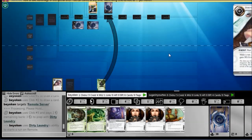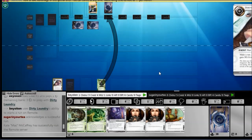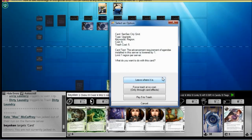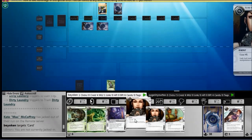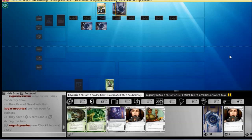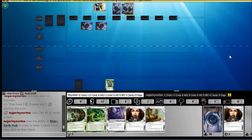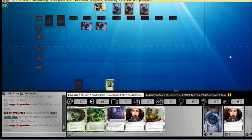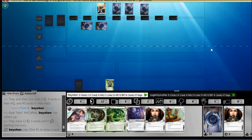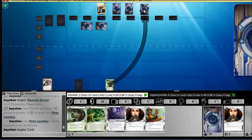I'm going up against NBN Fastro today and this is going to be a challenging matchup because I don't pack Clot. The reason I don't pack Clot is because with a big rig setup, you don't play Clone Chip, and without Clone Chip there's not much reason to run Clot. I'm going to check his remote with Dirty Laundry and find it's a Sansan City Grid. My last click will be a Sure Gamble. I have a pretty good start — 2 Sure Gambles and a Lucky Find in my opening hand — but no SMC and no breakers, which can be trouble if he decides to rush an Astro early.